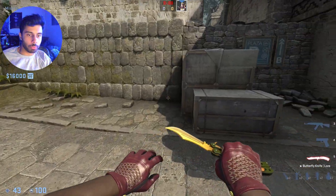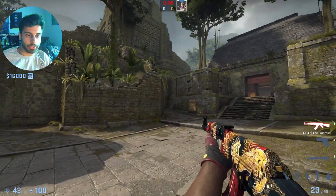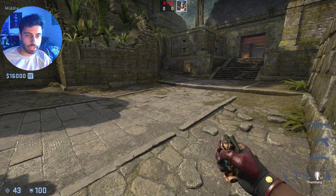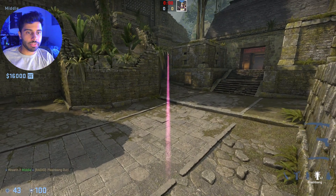You want one player here and one player here. The player here is going to help the player here clear this angle. Then don't peek any further — you're going to line up this flash, aiming right there and just jump throwing that flash.